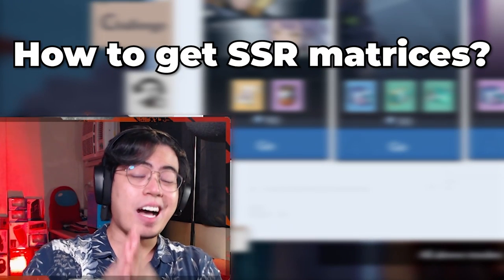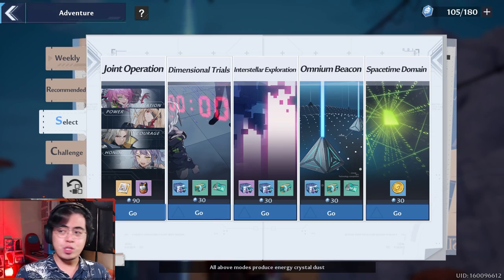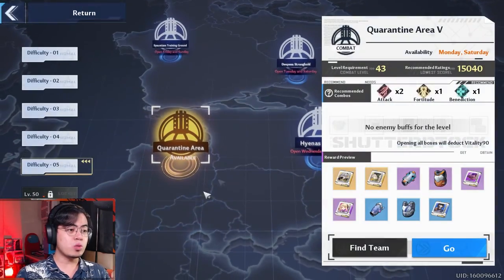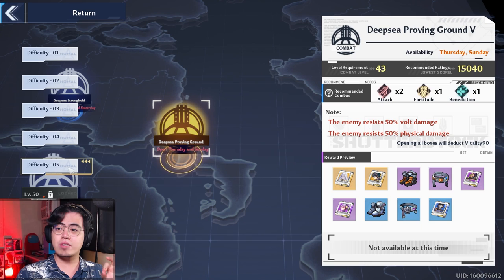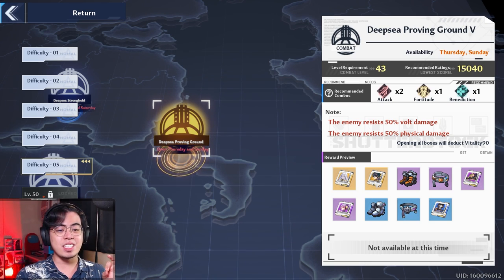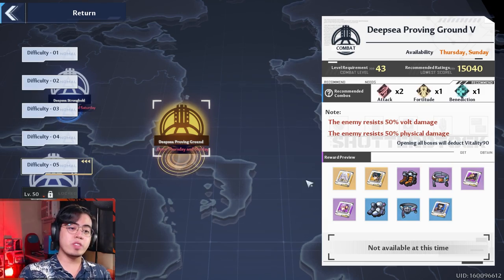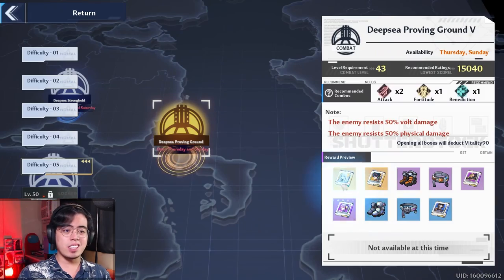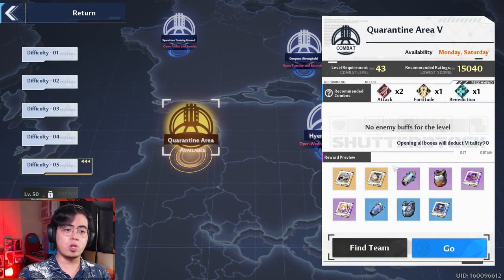First, let's talk about how you get SSR matrices because that's really easy, so let's get that out of the way. The first way is from the joint operation — you can go to any of these stages whenever they're available. Starting at difficulty five, you start getting SSR matrix drops, but they are character specific. So here in the deep sea proving ground, we have the Zero matrix and the Meryl matrix. Picking a different one will give you a different drop.